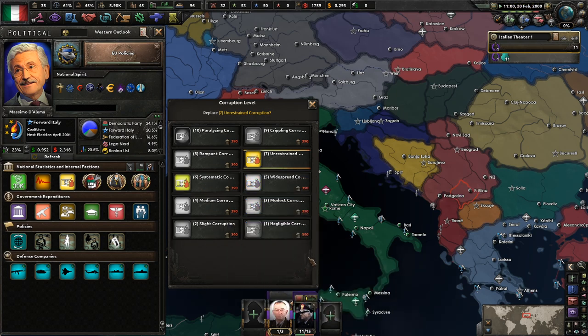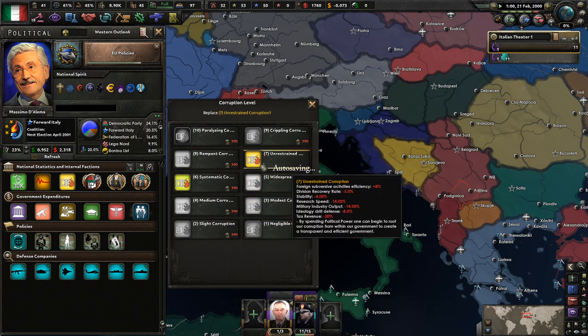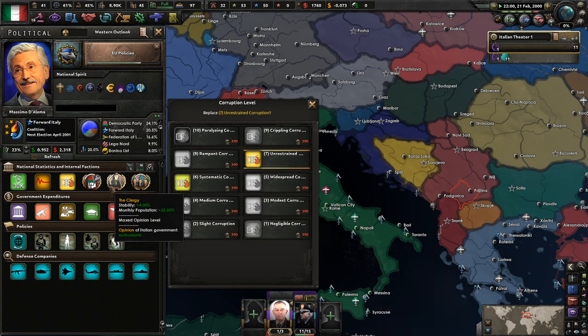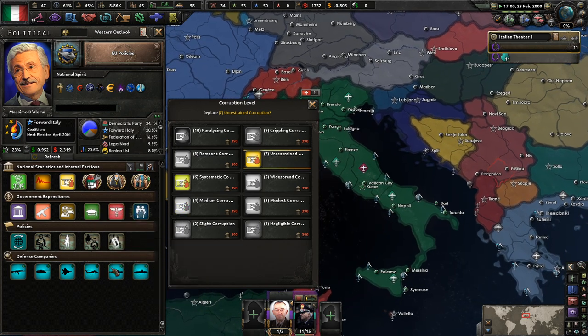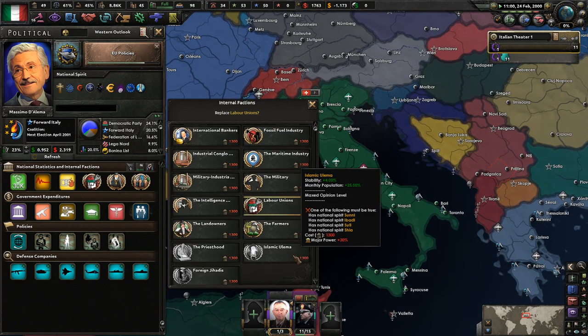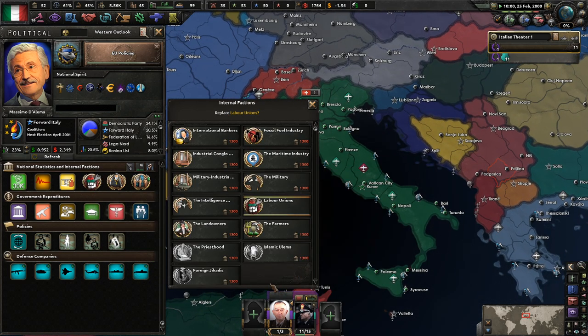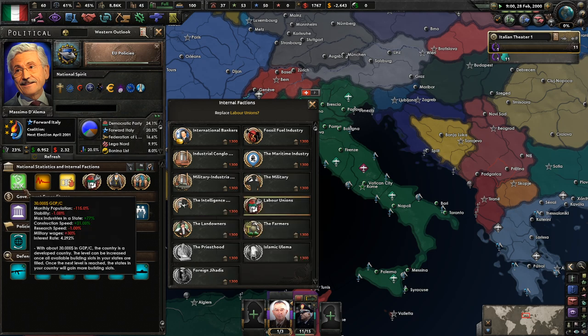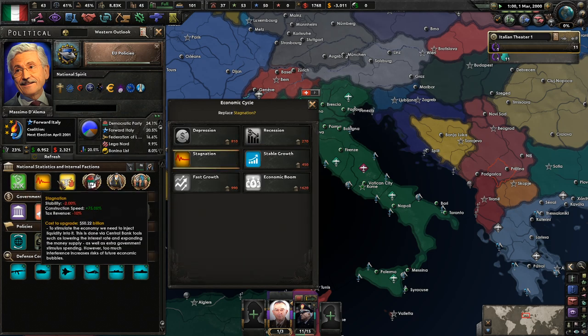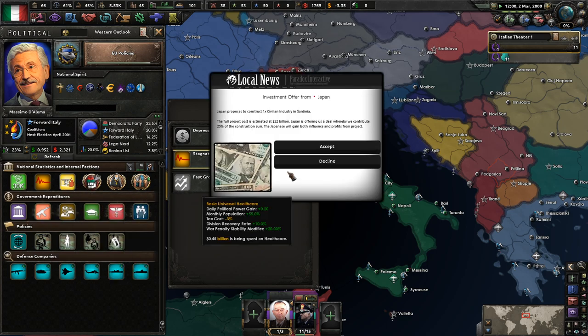We're at level 7 — unrestrained corruption. The clergy is powerful, business owners are powerful, and the labor unions have some power as well. Probably don't put the foreign jihadis in charge. We're not allowed to do it because we're not a Salafist. We've got 30,000 GDP. Our economy is stagnant. Japan — I will take your investment. Thank you. I am kind of poor.